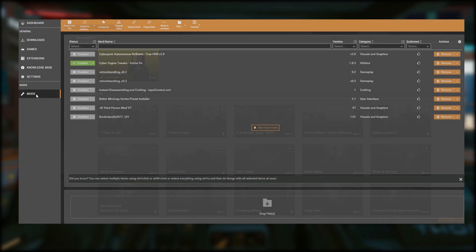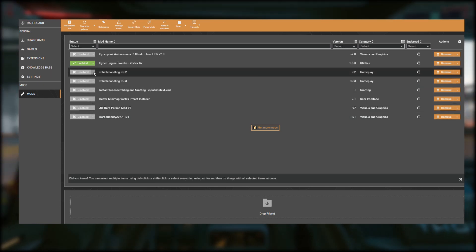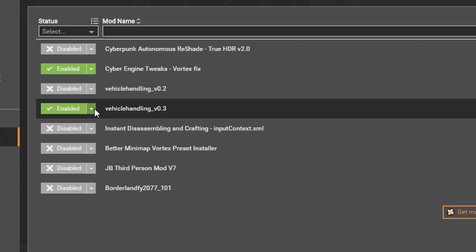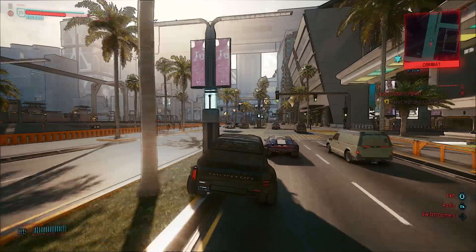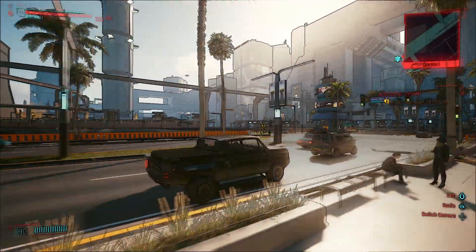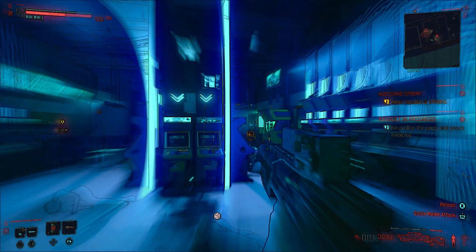With Vortex, you don't have to do any fiddly extracting of files into various directories on your computer. In most cases, you just click on the mod you want, enable it in Vortex, then see it miraculously appear in your game. Simple. So that's my Modding 101 lesson out of the way. Let's kick off the list of 8 amazing Cyberpunk mods you must try.